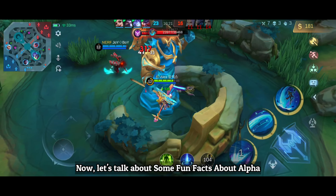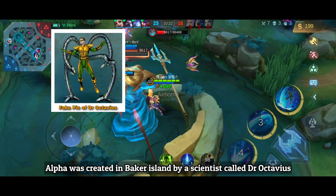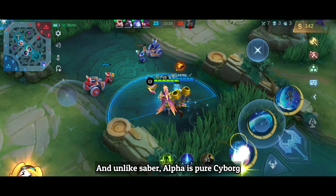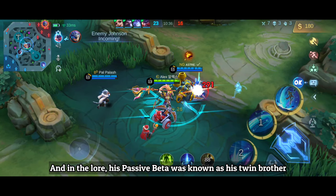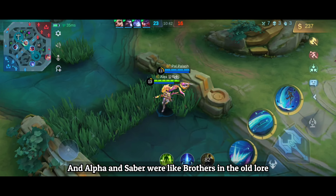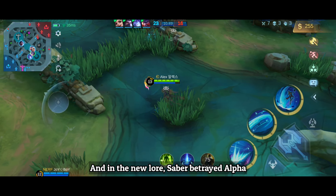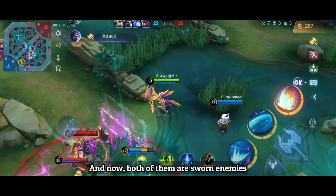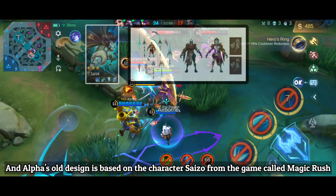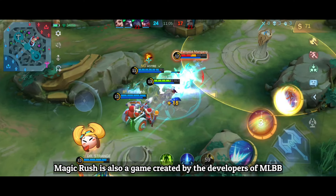Alpha was created in Baker Island by a scientist called Dr. Octavius. He and Saber were created in the same laboratory, and unlike Saber, Alpha is a pure cyborg. In the lore, his passive Beta was known as his twin brother, and Alpha and Saber were like brothers in the old lore. But Saber got tired of being used as a puppet by Dr. Octavius, and in the new lore, Saber betrayed Alpha — now both are sworn enemies. Alpha's old design is based on the character Saizo from the game Magic Rush, also created by the developers of MLBB.